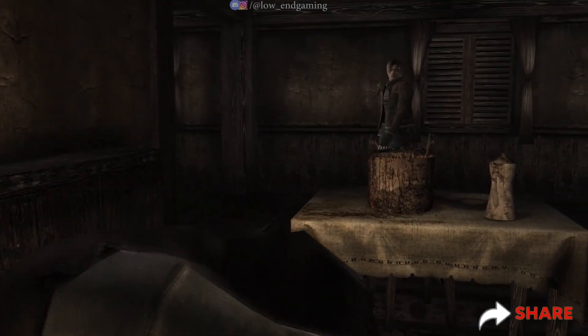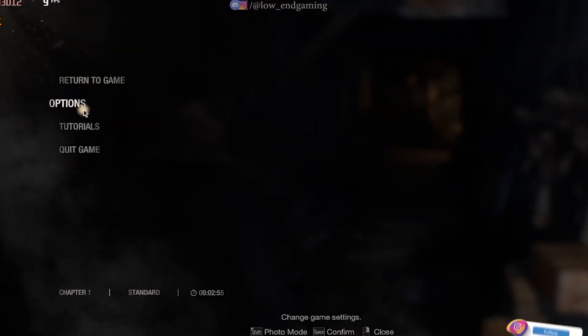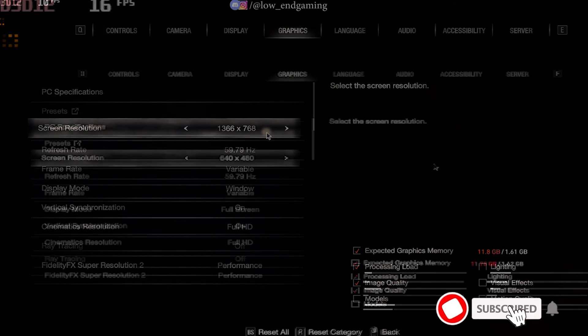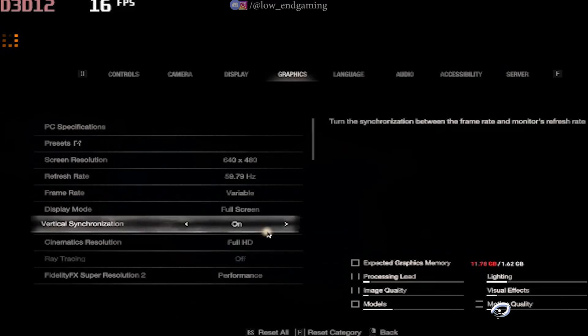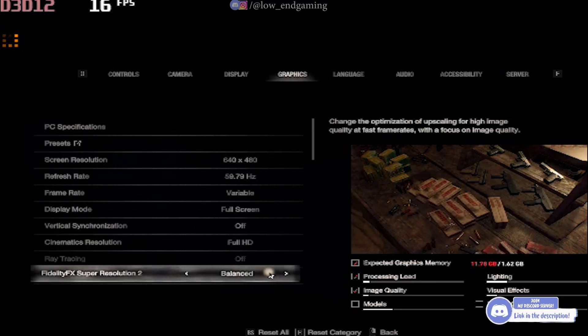For the first step, we will change the in-game settings of the game. Open your game and click on options. Now go to graphics and follow me and do as I do. First, change the resolution to the lowest possible available — in my case it is 640x480, it may be different in your case. Now just change all the settings to lowest possible, or just follow me and copy my settings as they are.